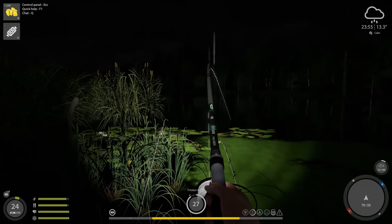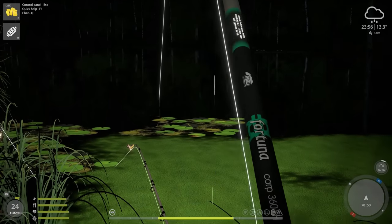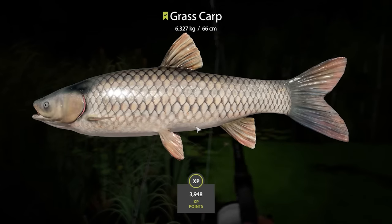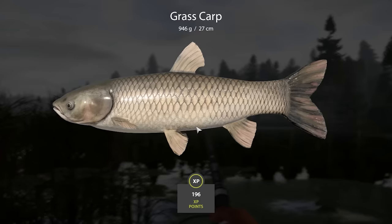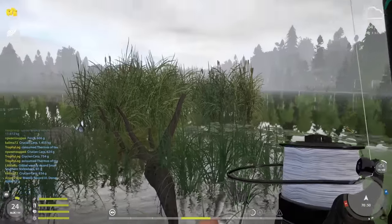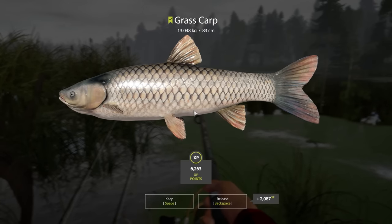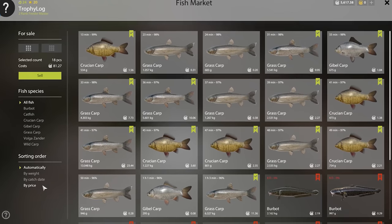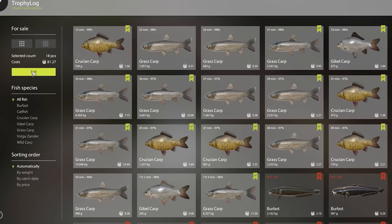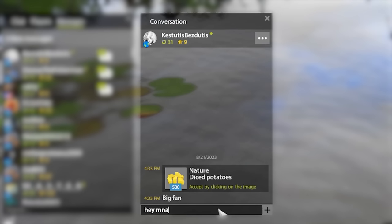This spot is supposed to give 30-kilogram carps, so let's see if it actually works. The first fish I caught was a nice grass carp weighing in at 6.3 kilos, then a gibble carp, a small grass carp, a crucian carp, a medium-sized grass carp, and a big 13-kilo grass carp which was the biggest fish from this spot. I sold all the fish for 81 silver - definitely worth it.